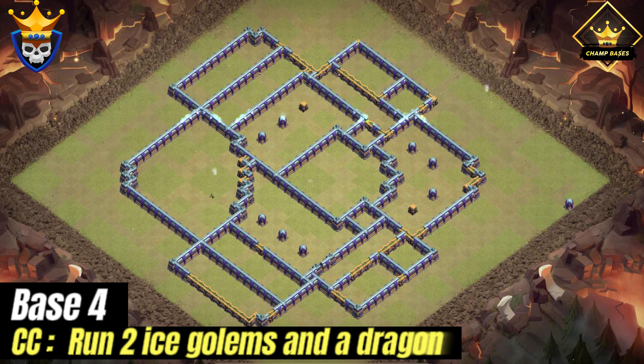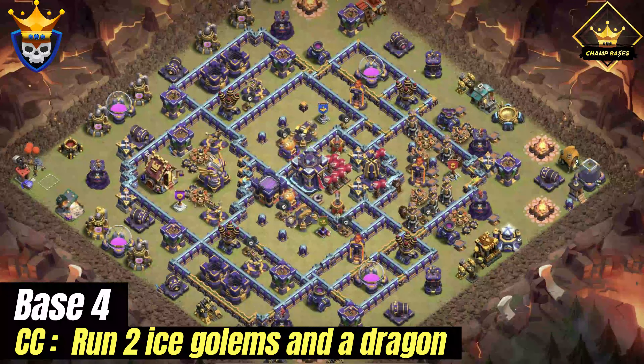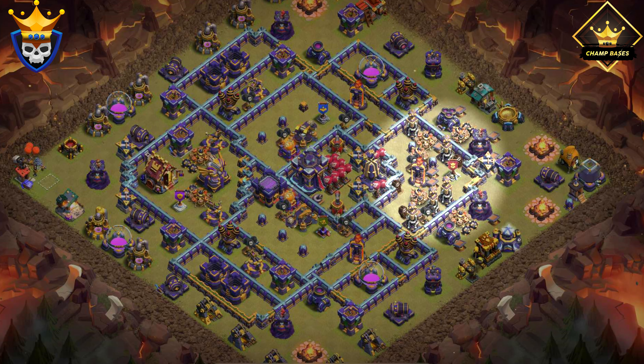The next Town Hall 15 war base has a Tesla farm by the Barbarian King. It protects the King and the Inferno Tower around it. The Tesla farm adds unexpected damage in the area which can mess up attackers. There are also multiple giant bombs in that area to avoid any blimp entry on that section.